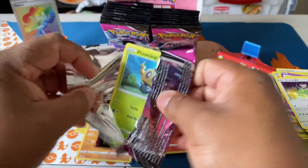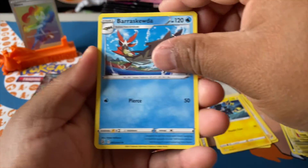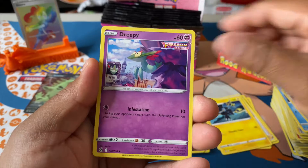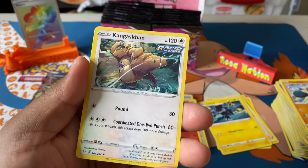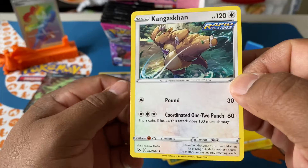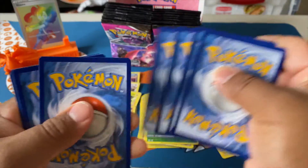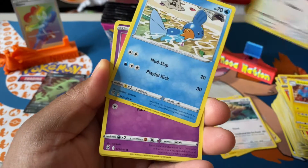Two more packs on the left side and I'm going to switch back to the right side. Fighting energy — we're trying to fight to get some hits. Copperjah, Snorlax, Snom, Dreepy, Makuhita, reverse holo Simisage. Got anything? Nope. Kangaskhan — that's a cool looking card, I like that one a lot. Coordinated one-two punch with the coin attack does a hundred more damage — awesome! Who here always managed to catch a Gengar in the Safari Zone in Red and Blue? I was in there trying to farm a Kangaskhan, Chansey, and a Pinsir — and of course a Jynx. Those things were hard to catch.